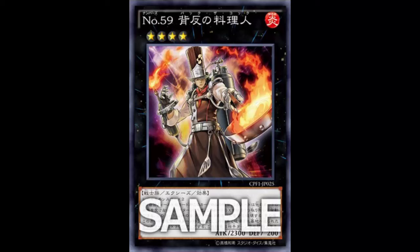His second effect: once per turn, during either player's turn, detach a material from this card and destroy as many cards you control as possible other than this card. This card then gains 300 attack for each monster destroyed and sent to the grave by this effect, until the end of the turn. So he destroys your cards but you only get the boost from monsters. You could have another monster, and when your opponent tries to attack over you, detach, blow up your field, go up to 2600, and now you're unaffected by card effects — though you're still taking a minus.